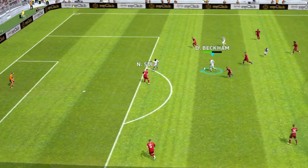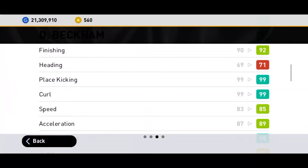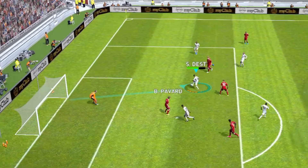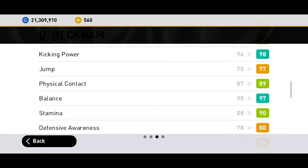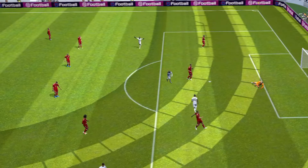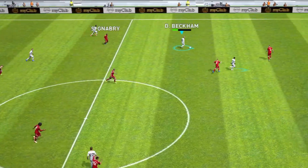I would advise you to use Beckham in more attacking areas than defensive because he's got very good attacking attributes. Using him in a defensive position means you won't get the best of him. He's got very good place kicking, curve, speed, acceleration, and kicking power. His jump is not that great, but he's got very good physical contact, balance, and stamina of 90 — he can play the full match. Physical contact of 89 is good for a midfielder.